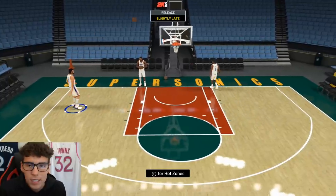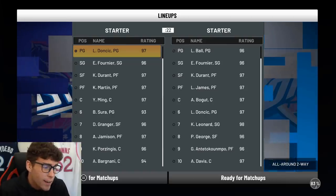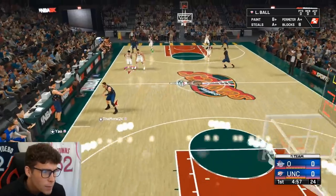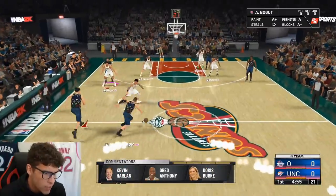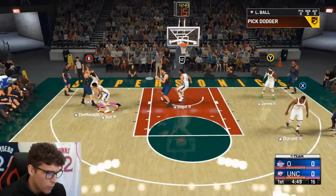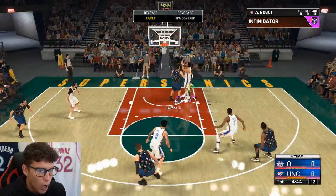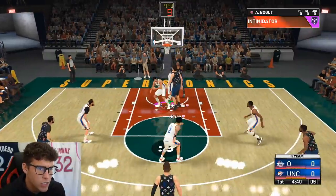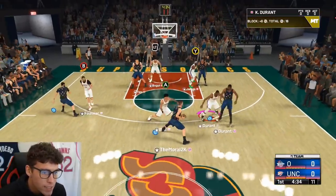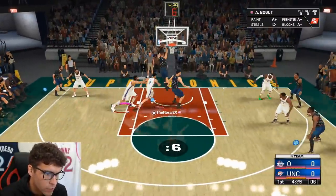Looking at my squad, I've got Luka, Evan Fournier, KD, Martin, and Yao Ming. It's going to be interesting to see Yao Ming try to defend Andrew Bogut in a pick-and-roll setting, and to see how Bogut moves compared to Steven Adams — they're both going to give you pretty similar things. Bogut's already got two blocks and is playing great defense.